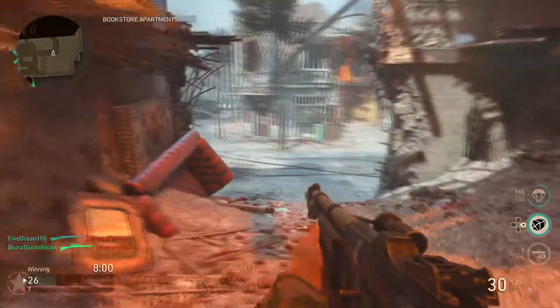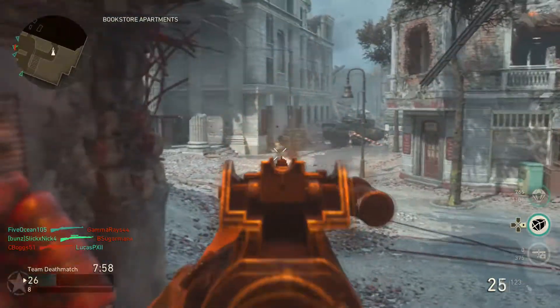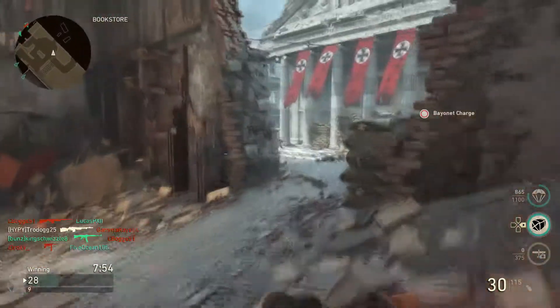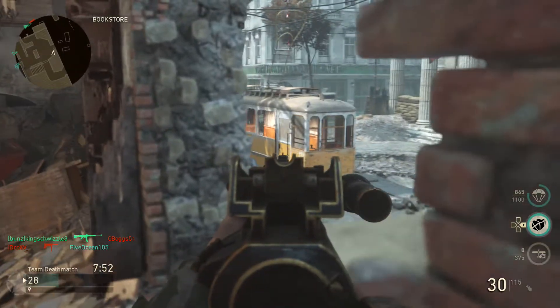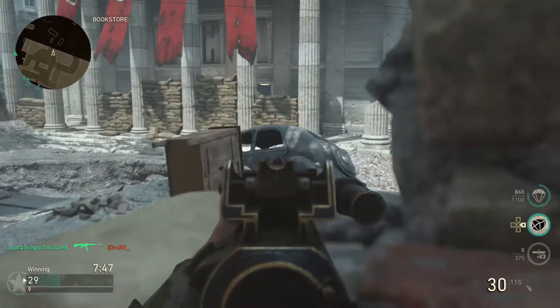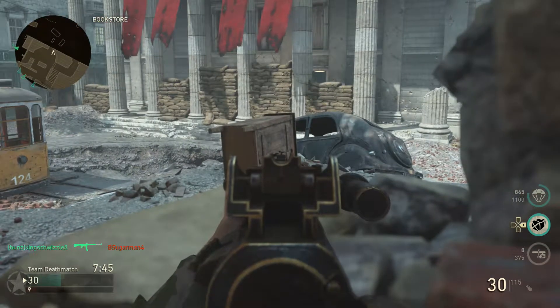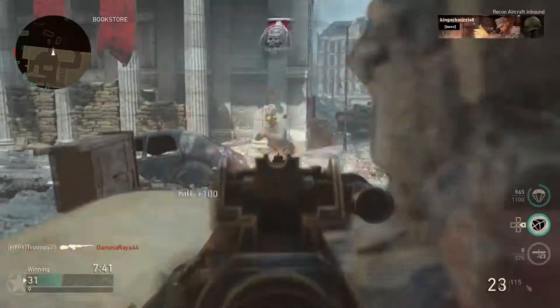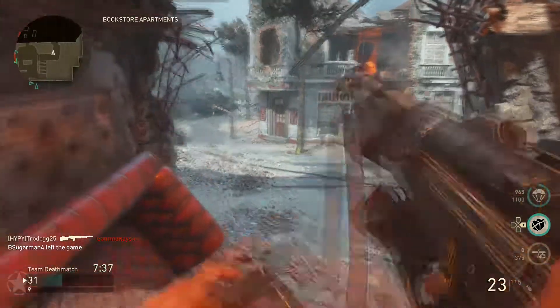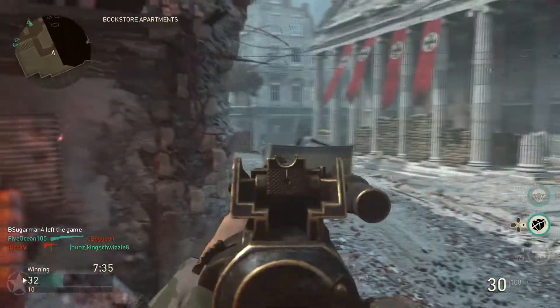This is with my infantry class. Generally I run rapid fire, extended mag, and either grip or a sight, but I'm not running a sight this time. Usually my ribbon is going to be either primed or ordnance for team deathmatch. If I play search and destroy, I will be using either the mountain class or something like incognito, I think it's called, which makes your footsteps a lot quieter.